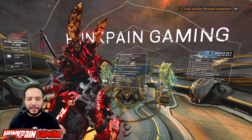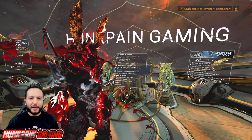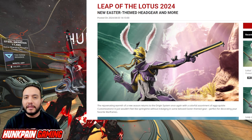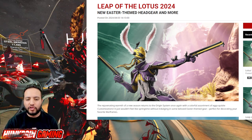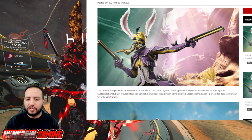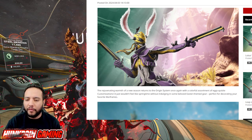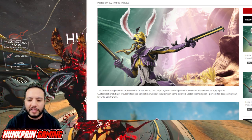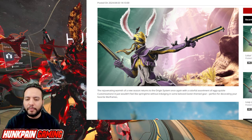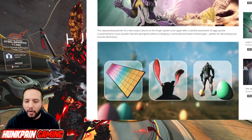What's good YouTube, welcome to Hank Payne Gaming channel — covers everything: puzzles, guides, builds, fashion, you name it. This time it's the new eastern-themed event, Leap of the Lotus 2024. The rejuvenating spirit of the new season returns to the origin system once again with a colorful assortment of exquisite customization. It just wouldn't feel like springtime without indulging in some beloved eastern-themed gear, perfect for decorating your favorite Warframe.